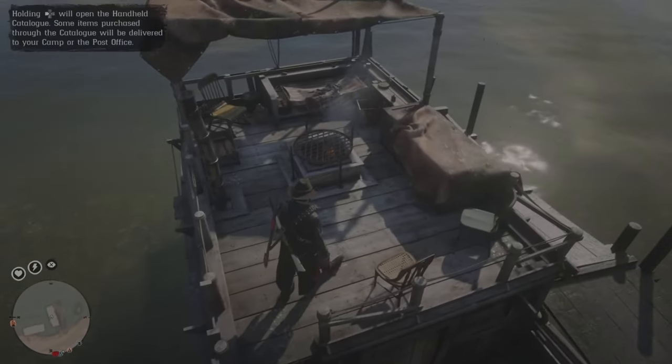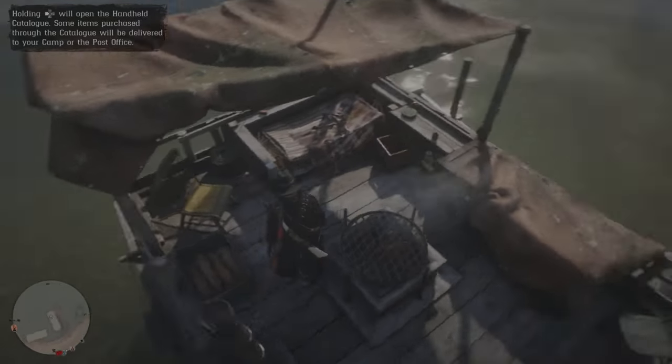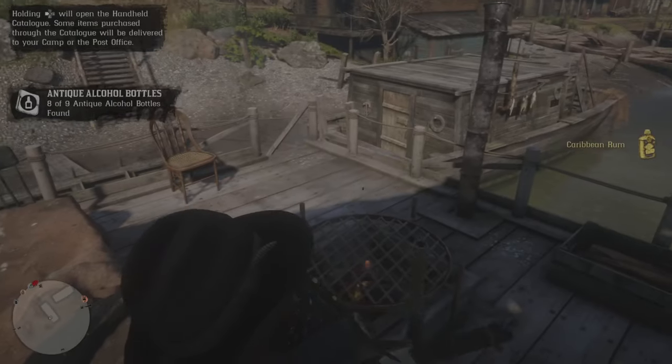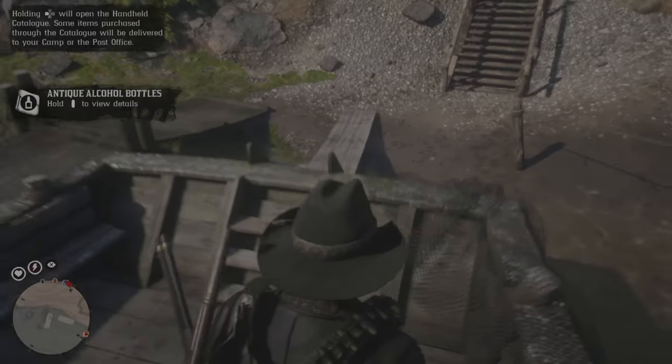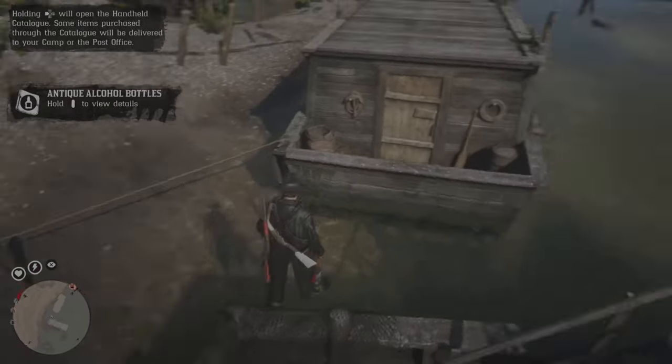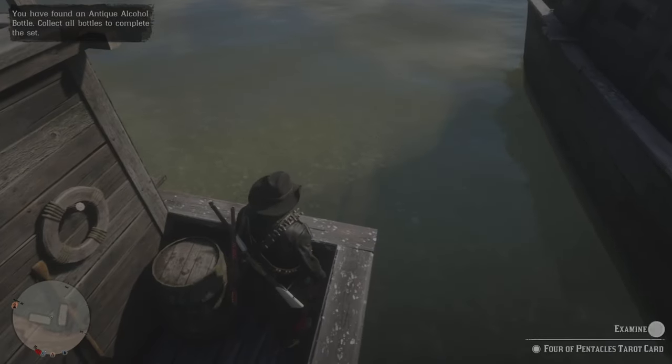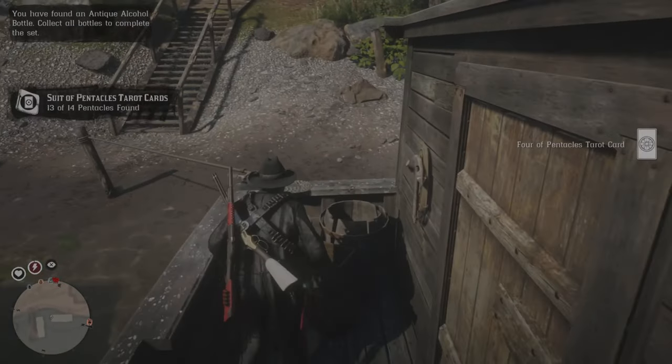There are a few items in the lighthouse over to the front there, but we're going to ignore that for now. If you go in there right away it actually despawns the rest of the city, and there are way more items within the city than just the lighthouse. Just ignore that lighthouse — I call them bonus items — go back there once you're done and hope for the best.